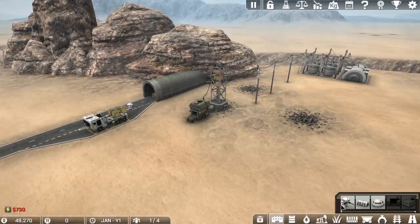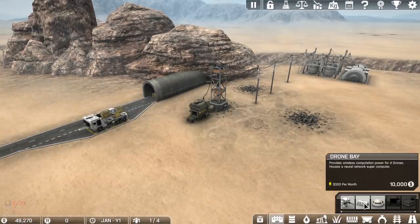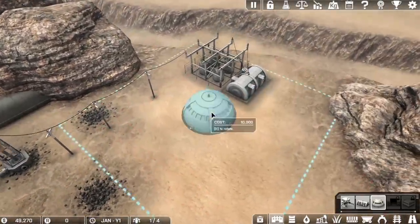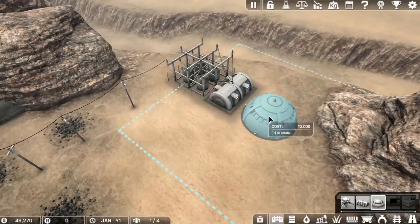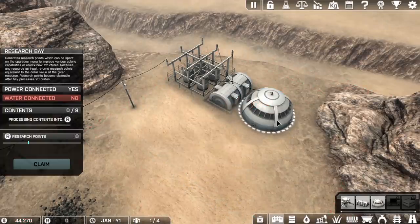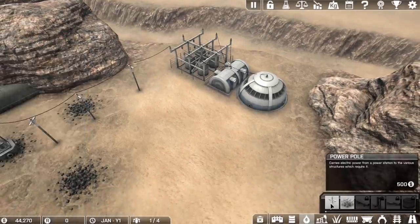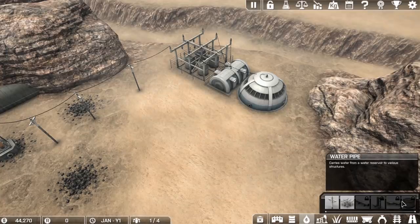Let's get started by building some stuff. Down here is where we build things — we can build a drone, a drone bay to build more, and also a research bay. That seems like it's going to be quite useful. Let's go ahead and put that down and see what we can do. Water connected? No. Power connected? Yes. So it looks like we're going to have to build some water to get that going. There's a power station but no water station, so we need to unlock that.